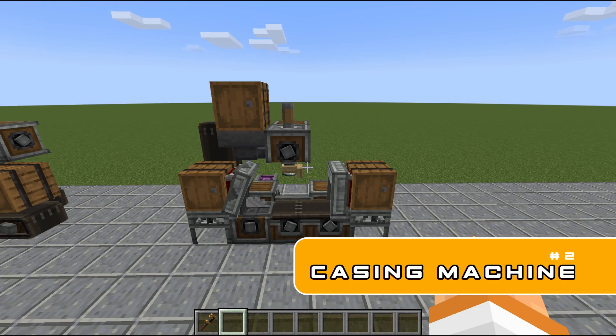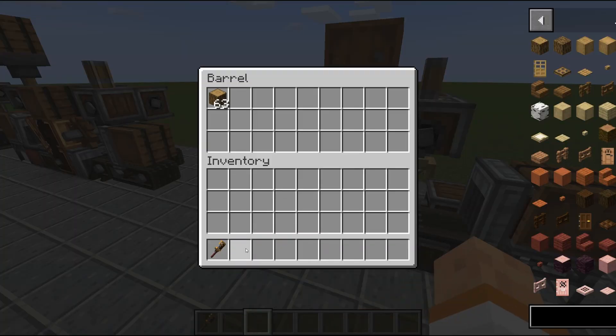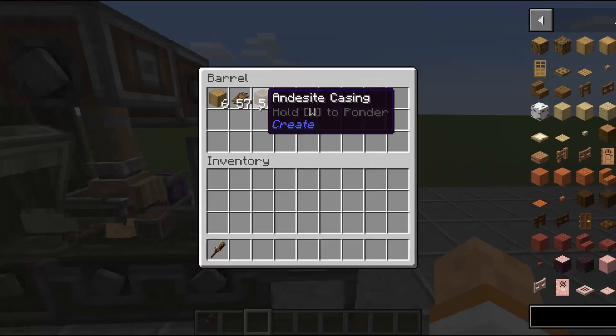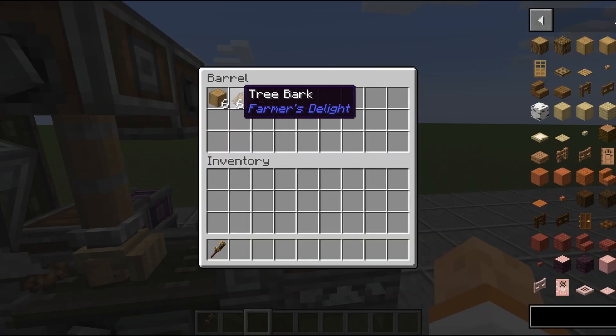Right here is number two — this is a casing machine. This will automatically produce the different types of casings you need in Create, which is incredibly helpful since you use a lot of casings in this mod. It's very simple: you input some alloys up here and some logs down here, it strips the logs, presses them with the alloy, and produces casings. I am running with Farmer's Delight so it is giving me tree bark — if you are not running Farmer's Delight it will not give you that, but that is not important to this machine.